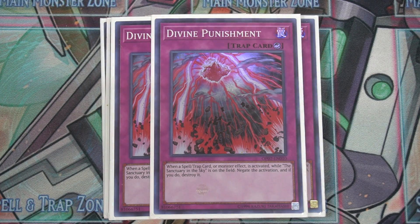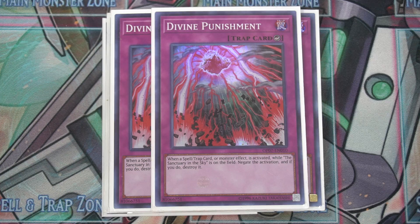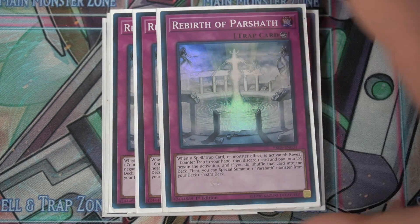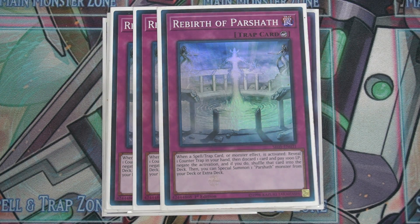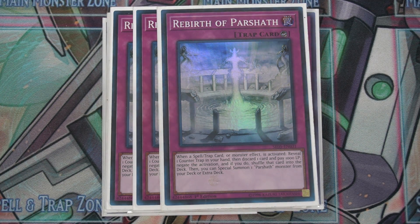Two copies of Divine Punishment — this is basically another form of Solemn Judgment. Well, not exactly — it negates a monster effect, trap effect, or spell effect; it doesn't negate a summon. But it's free as long as you have Sanctuary in the Sky on the field. Next, one of my favorite counter traps: Rebirth of Parashath. This card is extremely good — when a spell, trap, or monster effect is activated you can reveal a counter trap, pay 1000 life points, and discard a card, though you can avoid some of those costs with Gliding Ariadne.